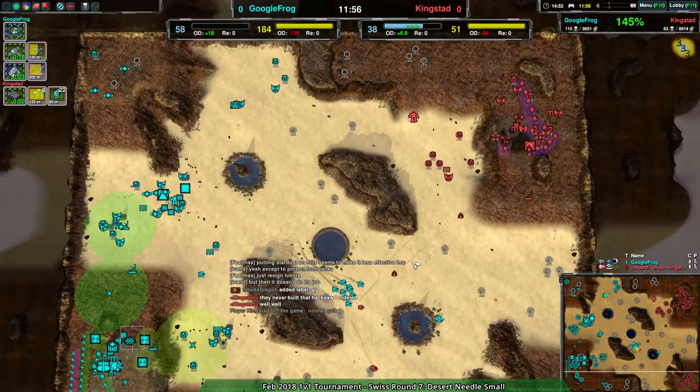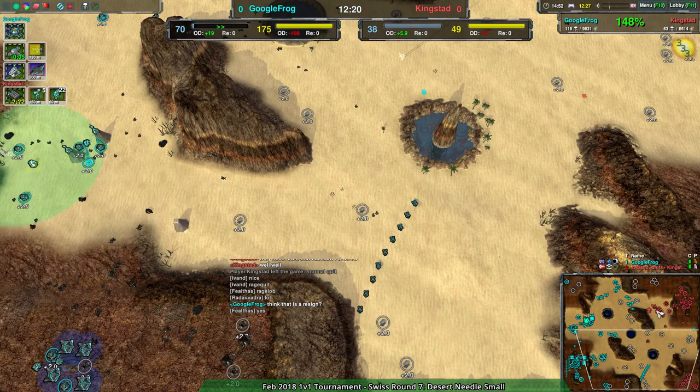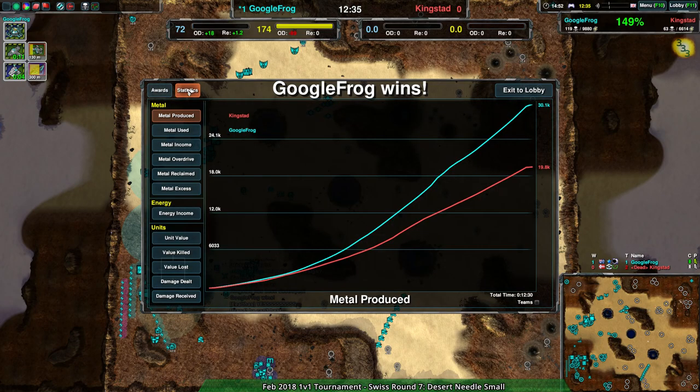KingStuds is basically stuck in a really bad position with Google Frog taking most of the map, and KingStuds throws in the towel right as we get back in. At least we saw a game with more of an economy focus. It looks like Catastrophe versus 400 is probably almost over by now.